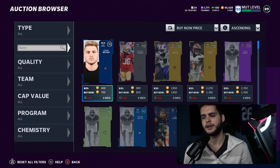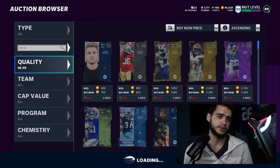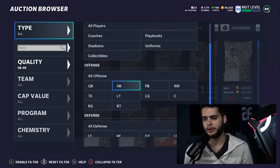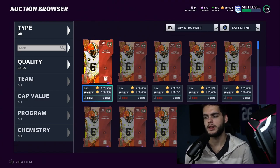Let's head over to the auction house and start at quarterback. The thing with quarterback this year is it seems like we get one really good one and we just rock with him for a while, and a lot of the new ones people kind of just stray away from.